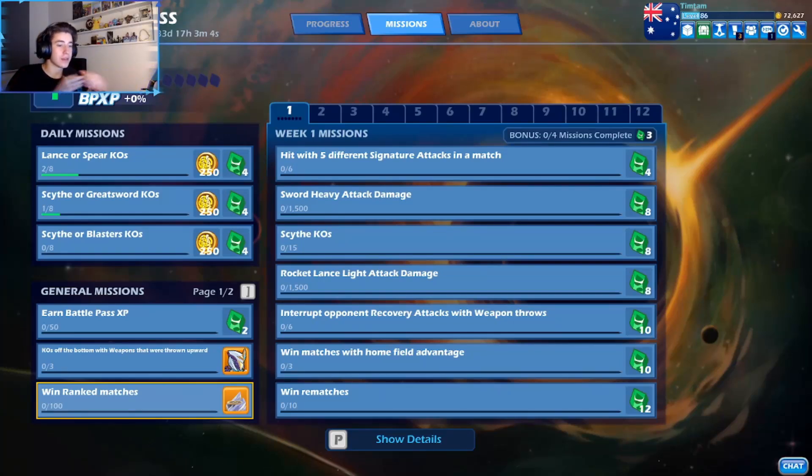Hey, what's going on guys? So today I'm going to be explaining how to complete the Artemis mission. To level up your Artemis skin, you're going to have to complete the first stage of missions and then the second stage. Once we complete the first stage, we can then see the second stage. So if the mission is slightly different and I need to re-explain it, then I'll make a separate video for that second stage.